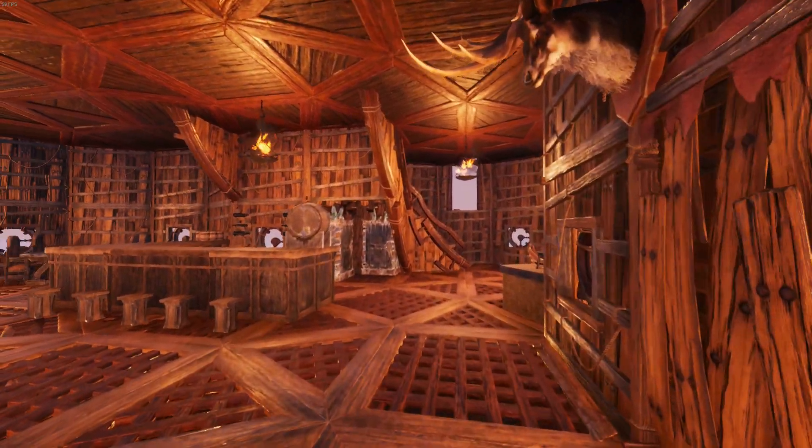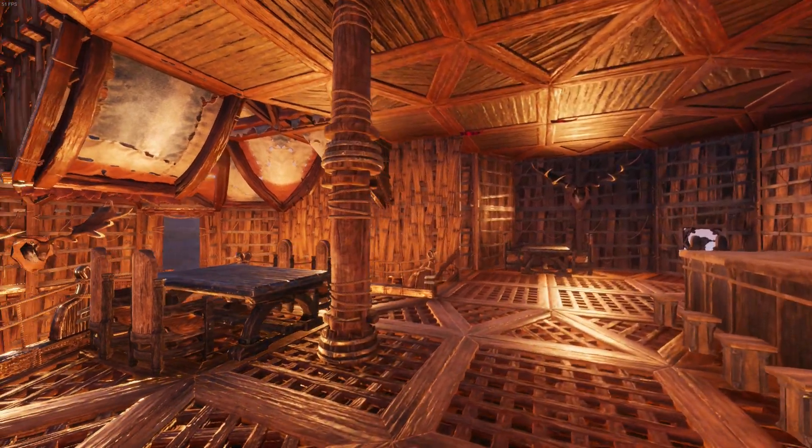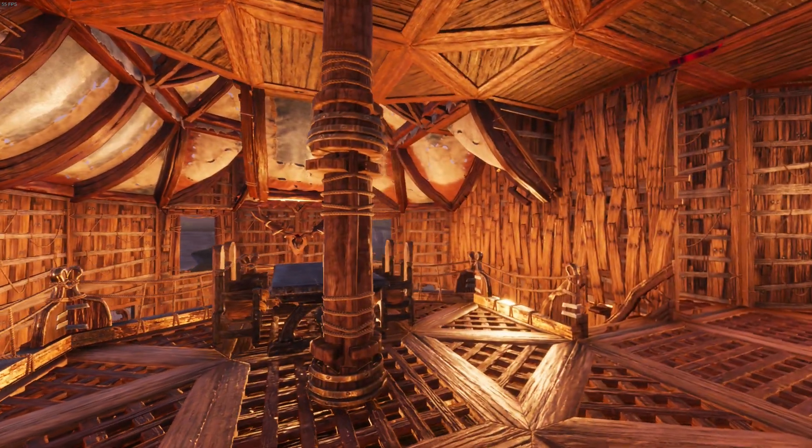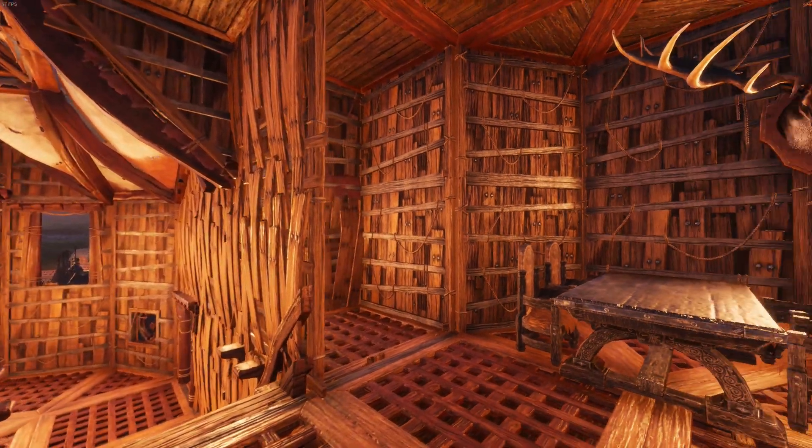On the raised platform, this is sort of the main tavern area. This garrison is for a small group of pirates, so it's not that densely packed with tables and chairs, but it does the job for being able to serve food and drink to thirsty pirates.